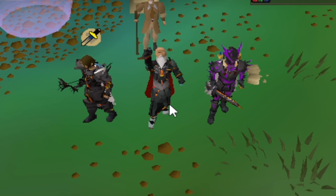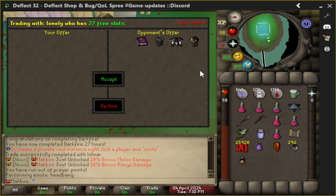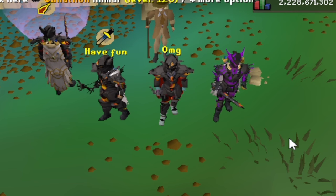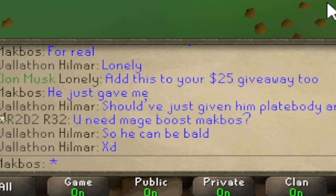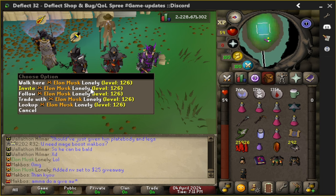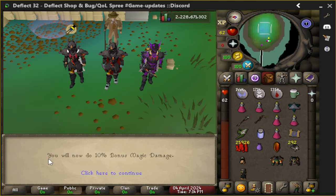Boom boom boom boom — I'll knock you out! No way, you guys are that nice to me? Rift helm, rift plate, full rift — and he's accepting, free rift set! That's a huge upgrade guys, look at me. You just made my day! A nirvana set — add this to your giveaway too. My next giveaway is gonna be sick! Elon Musk, Lonely, and Hillmar — when you see these two, give them some respect. You will now do 10 bonus magic damage!